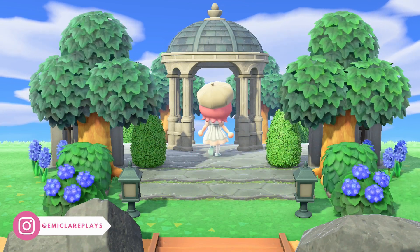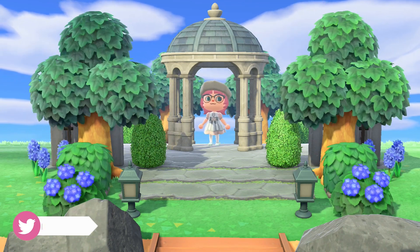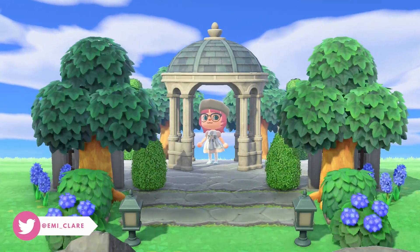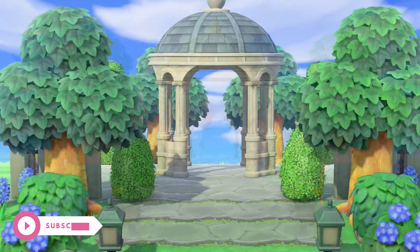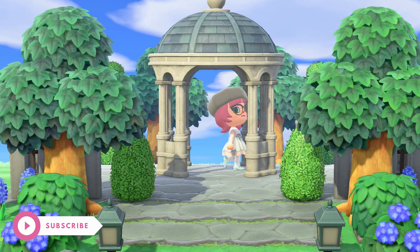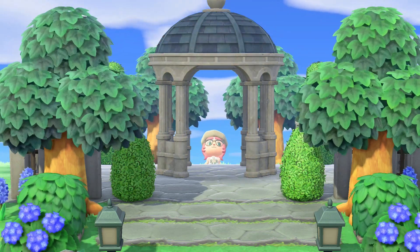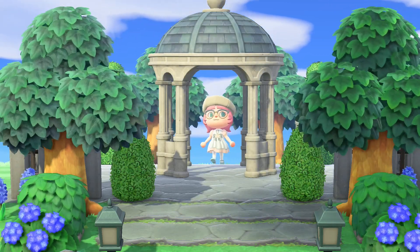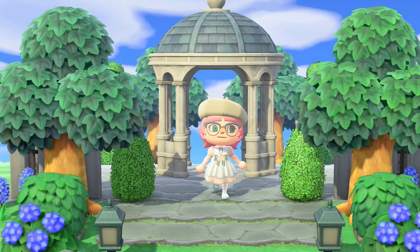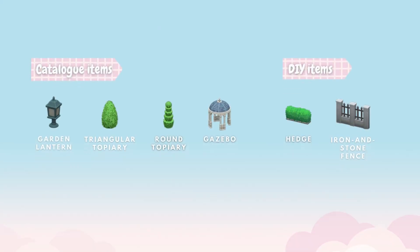Hello everyone and welcome back to another Animal Crossing New Horizons design video. Today I have the last of my entrance series, and we'll be doing a botanical inspired entrance. I absolutely love this one — this is the one I'm keeping on my island. It's deceptively simple to put together but looks so gorgeous. I'm going to take you through all the steps, including all the items, DIYs, and custom codes you'll need.